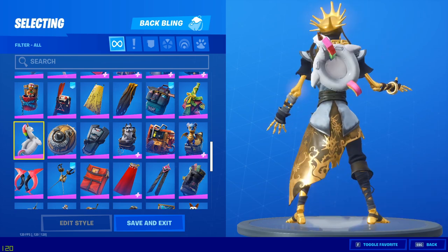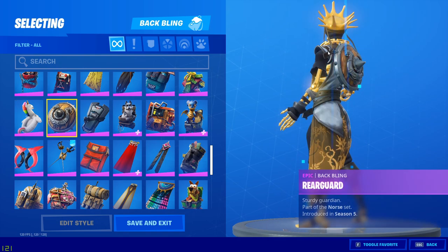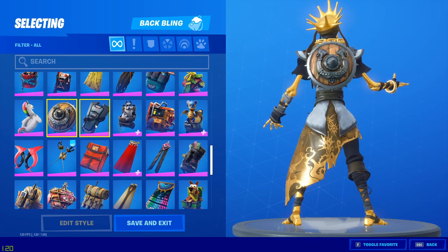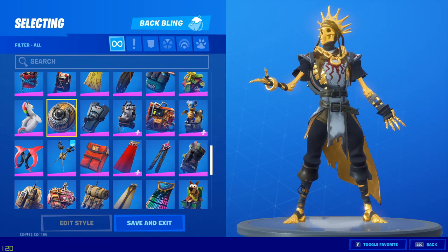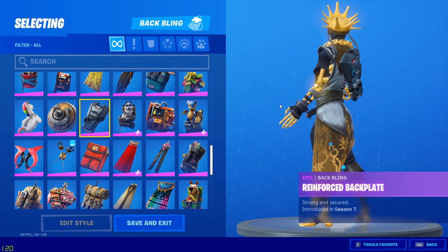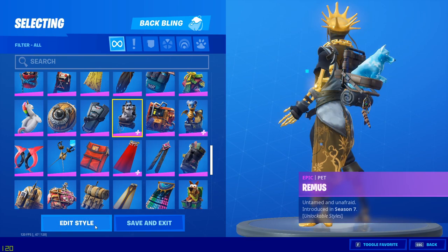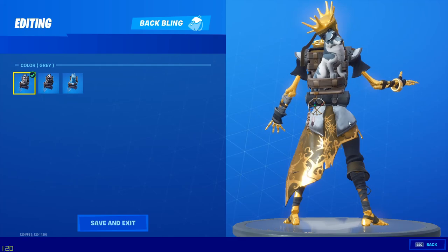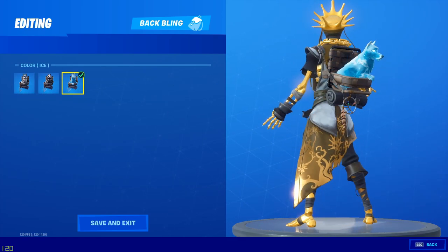Power pack — no. Perfect present — no. Pool party — no, those colors really throw it off. Rear guard — maybe, kind of fits the whole medieval idea. Reinforced back plate — no. Remus — the greatest style is a maybe, the skull style is a yes, and the ice style is a no.